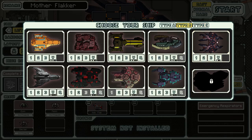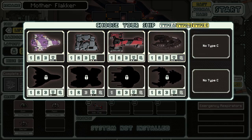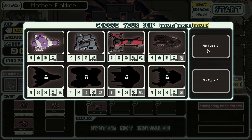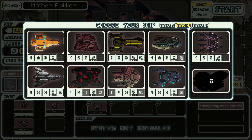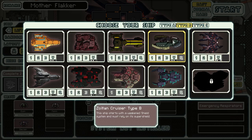G'day, this is OzEcho playing FTL Advanced. Now we're moving on from left to right. Just did the Zoltan Cruiser, so the next one is the Lanius. There is no Type C of the Lanius or the Crystal Cruiser.